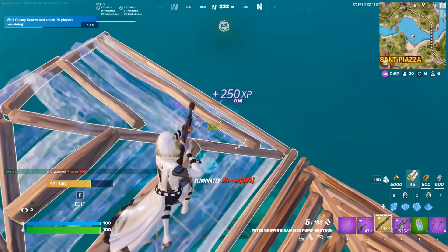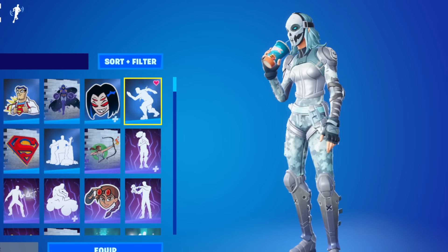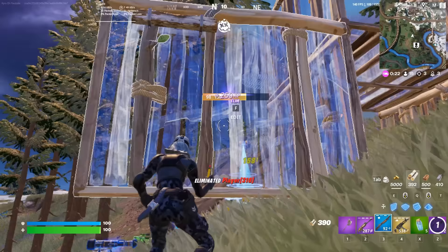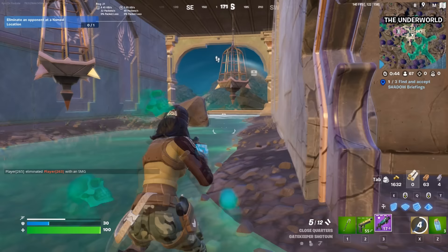One skin that has also been very tryhard but never got the popularity it deserved is Zadie. This is one of the most tryhard skins of all time. It was first added back during Chapter 2 Season 1, and you can pick it up for 1,200 V-Bucks. That is such a good price considering there are three different edit styles. Sometimes skins with three or four styles are really expensive or only available in the Battle Pass, so getting this for quite a cheap price is really clean.